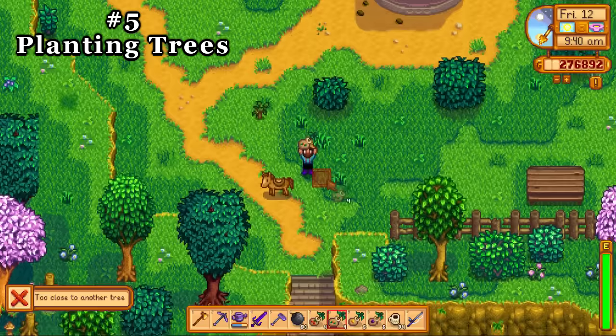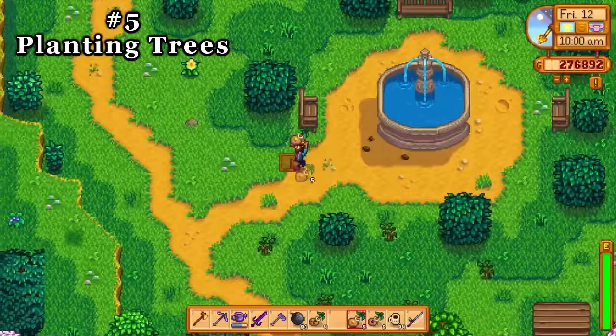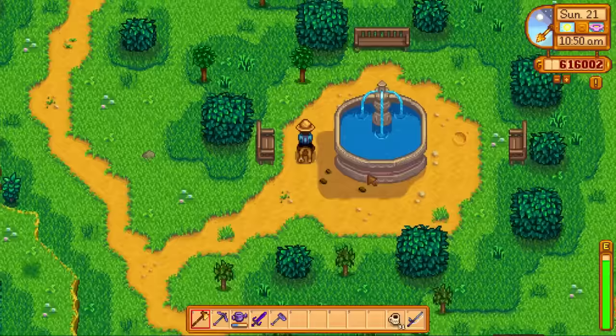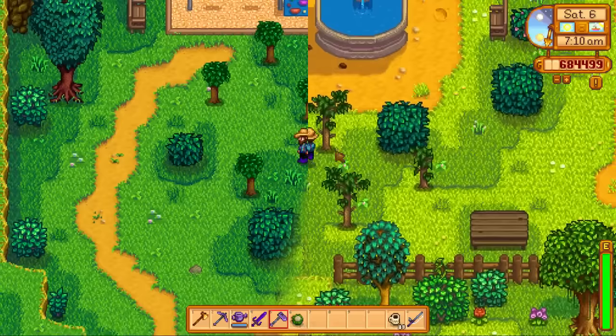Tip number five: picking a good spot for trees. Maybe you did what I did and put a beautiful orchard on your farm — that's far from a bad idea, but if you're worried about space there are other places to grow trees, such as almost all over the rest of the town. There are a few spots where you cannot place trees, such as in front of doors, but other than that pick a spot and get growing. Personally, fruit is not the greatest money maker, but at this point you probably aren't worried much about money. I grew a small orchard near the park and down on the beach and it worked just as if I had planted them on my farm.